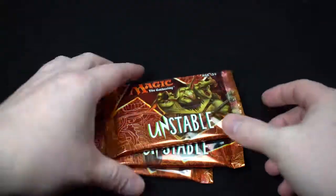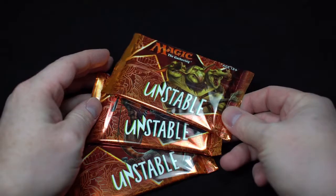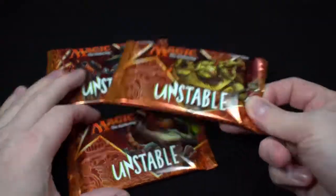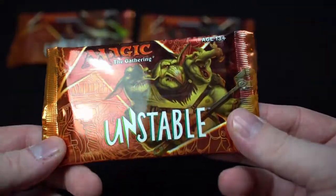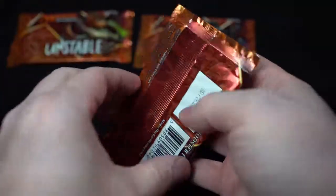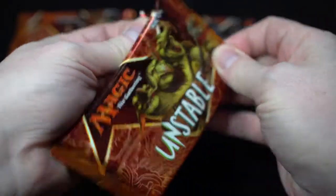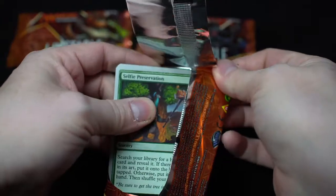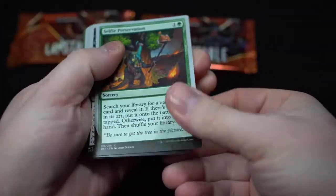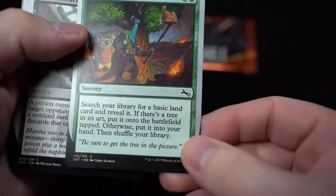We are doing Magic cards — three packs of Unstable for this unboxing. We are just going to open them up and see what's inside. I haven't seen too many spoilers of the cards, so it's going to be interesting. Magic card smell. They are silvered around the border because it's a fun set — it's meant to be a fun game.